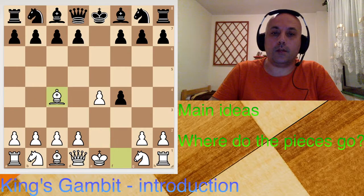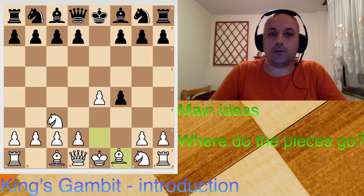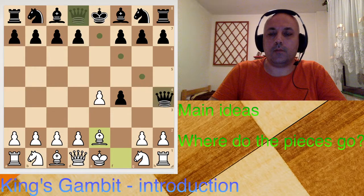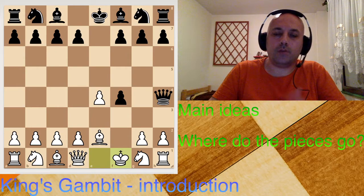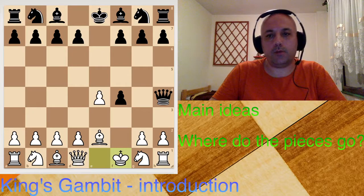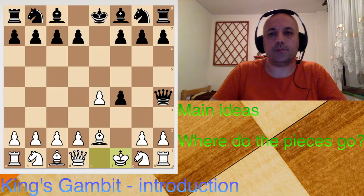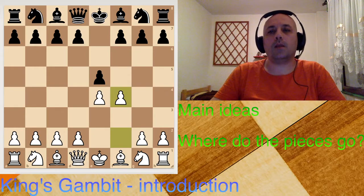With bishop c4 or knight f3 you're going to attack. With knight c3 and bishop e2, black has this check, which will dislodge the king and then you have to defend skillfully — maybe not the best idea for beginners. Let's show one little trick to finish and wrap up this lecture.